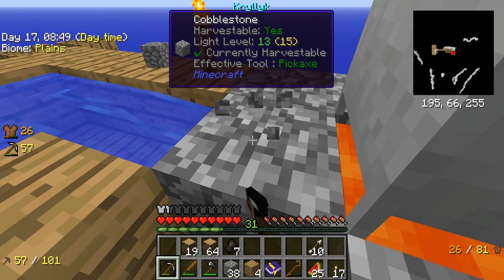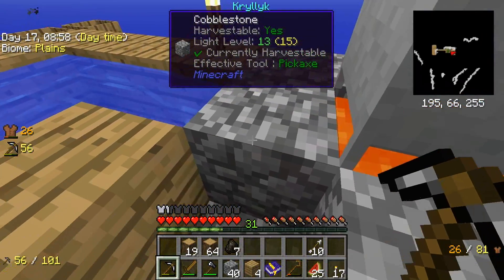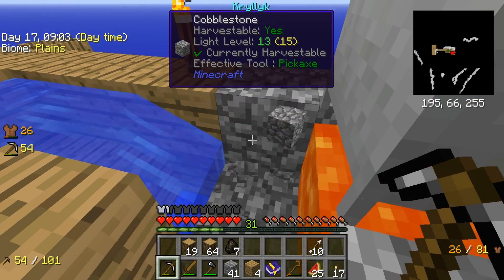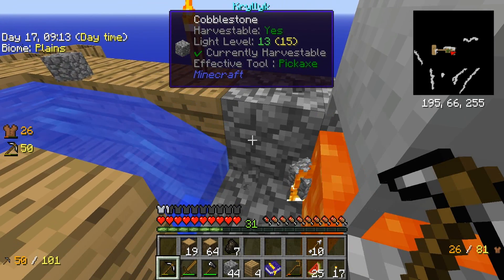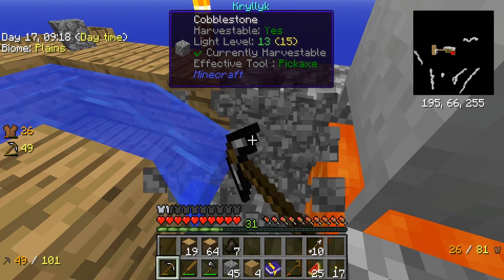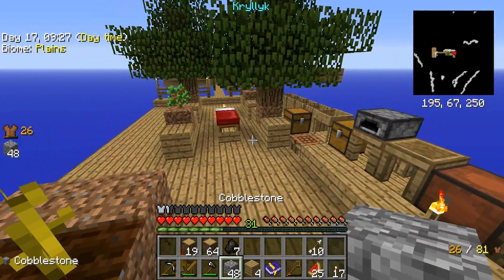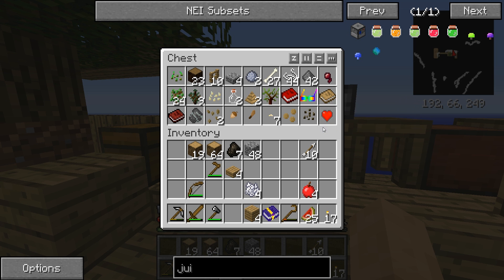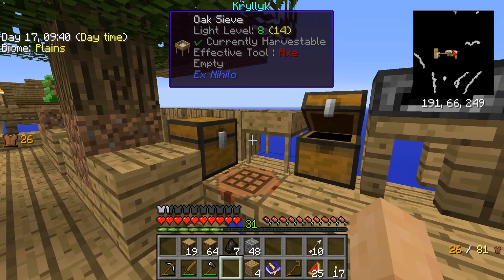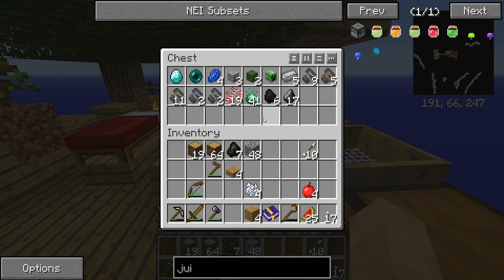We actually have to be careful — I put a hole there and it goes down to the void. We need to expand the tree farm and all that. To get dirt, the only way we have available is with the oak barrels.